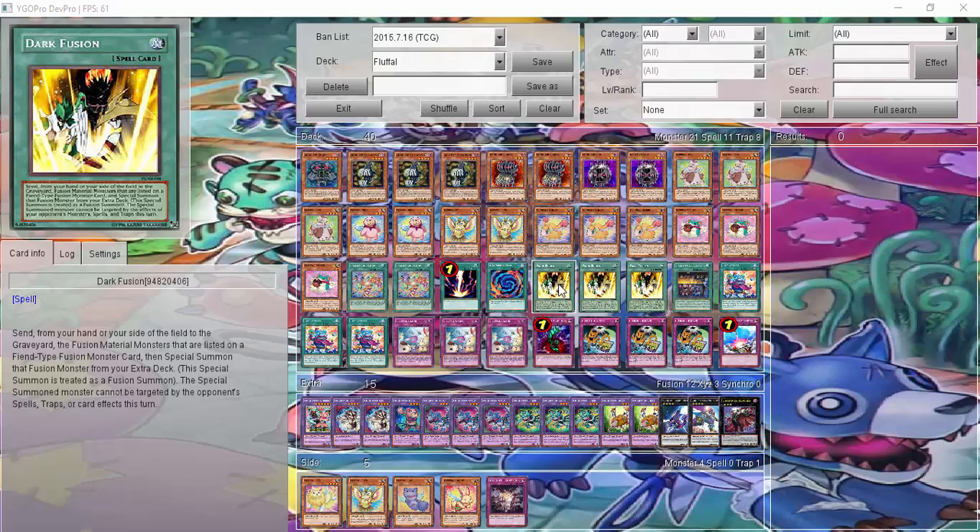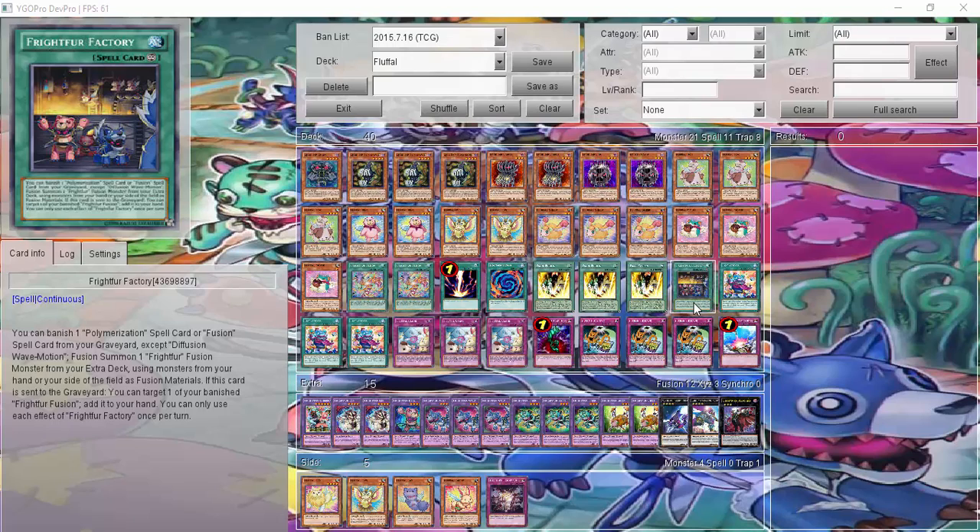The Special Summoned monster can't be targeted by opponents' spells, traps, or card effects this turn, which really helps against things like Compulse or Bottomless Trap Hole. One Frightfur Factory — if I can banish Poly, I can fusion summon a Frightfur fusion monster from my hand or field. And if it's sent from the graveyard, I can target one of the banished Frightfur fusion cards and add it to my hand.